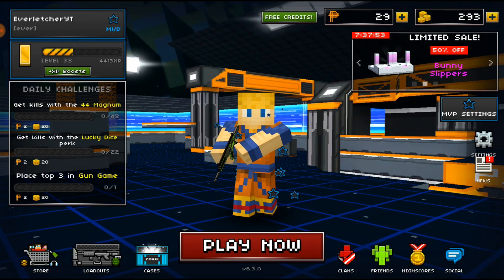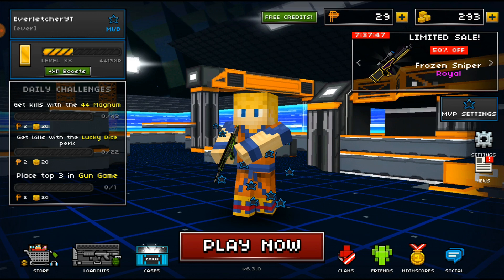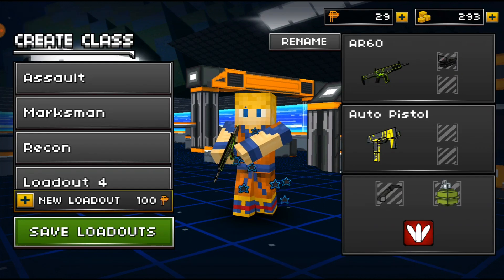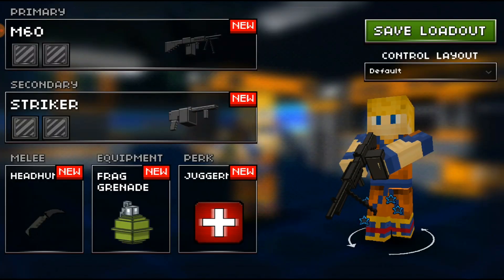Hey, what's going on guys, my name is Everletcher and today I am back with another Pixel Strike 3D video. With today's video I'm going to be doing my first ever weapon review in Pixel Strike 3D. If you come over here to the loadout and go to loadout number four, I'm going to be doing it on the M60. I've never actually used this class yet — I literally just put it together.